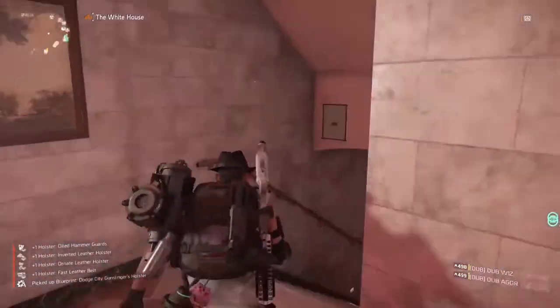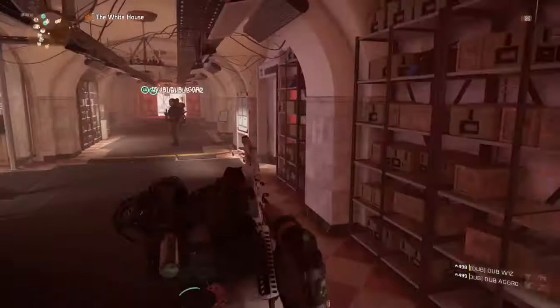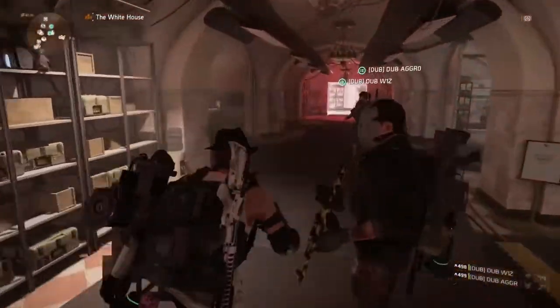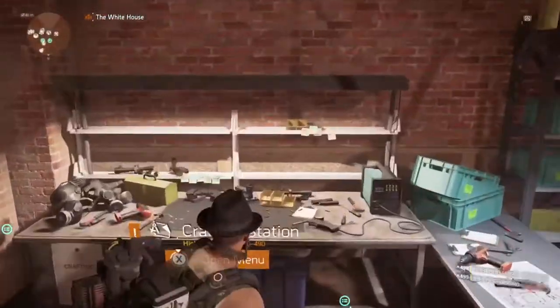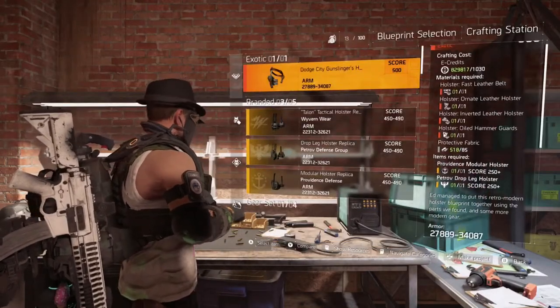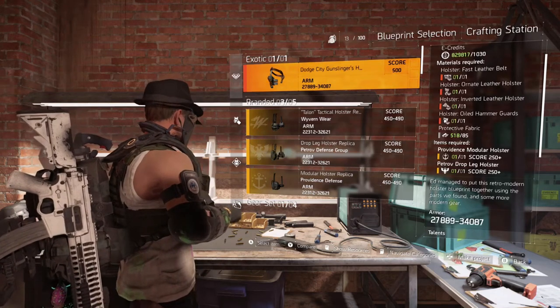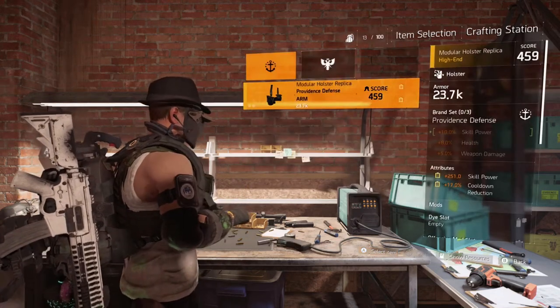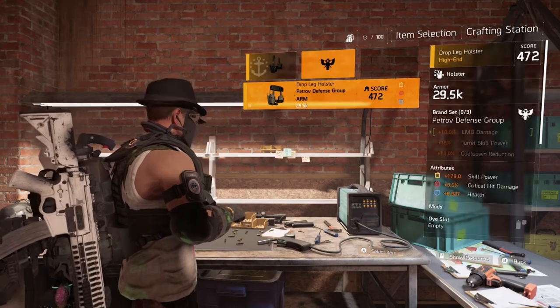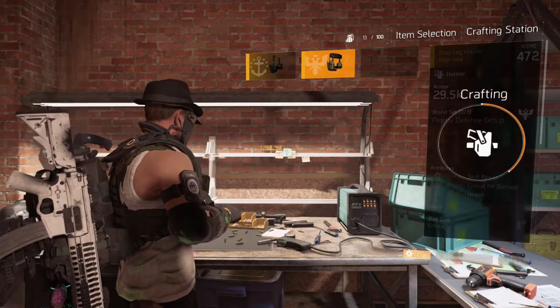Now head back downstairs and go over to the crafting table. Go into the holster section and you'll see the exotic holster is now available there — level 500, score of 500. You'll see it lists the two holsters that are needed, so put those in and then craft it.